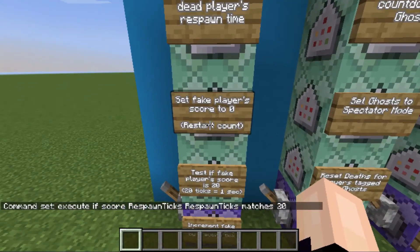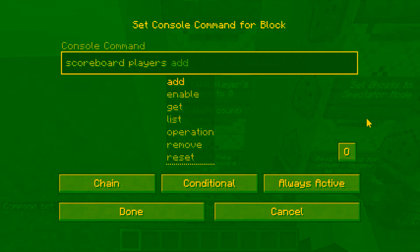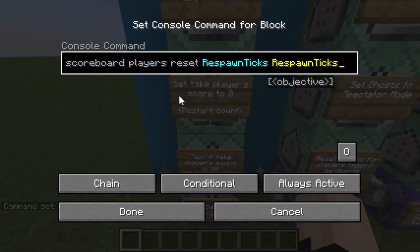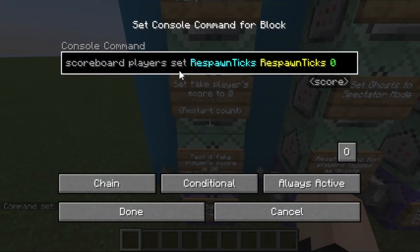Next command block: we're going to set the fake player score to zero, which restarts the count. This command needs to be set to conditional, but it's otherwise perfect. We could alternatively do scoreboard players reset respawnTicks respawnTicks, but we don't want to do that — if we reset the score, it removes that player's score from the scoreboard entirely, making it undetectable. Instead, we simply set it to zero, which assigns a numerical value and keeps it detectable.